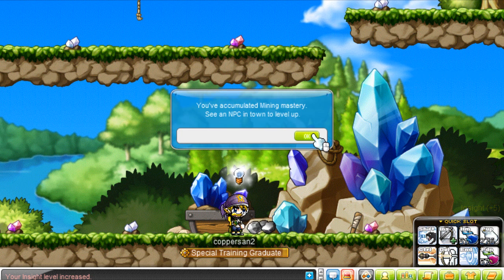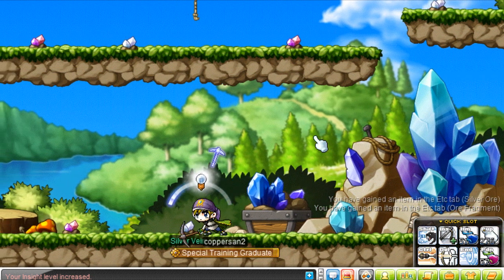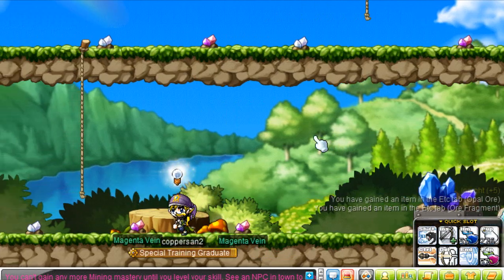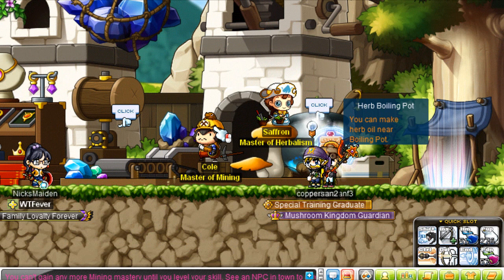Once you've reached your mining experience and gained another level, you won't be able to get any more mastery when you mine, so this spot becomes pointless and you can leave. I wonder where the fireworks come from. When I mine on the ground I never have fireworks. It's so weird.